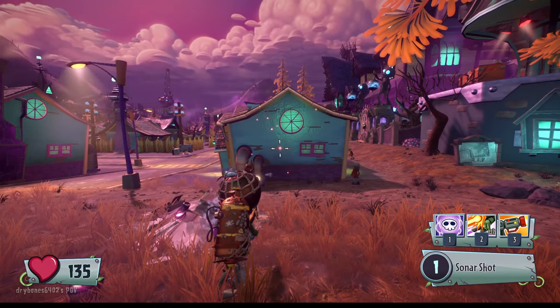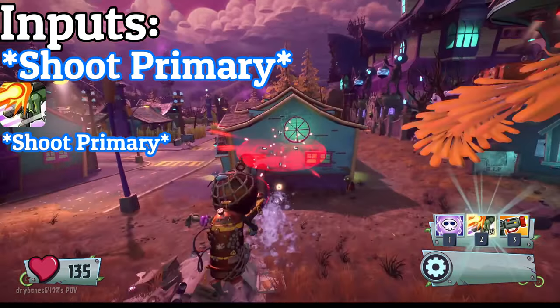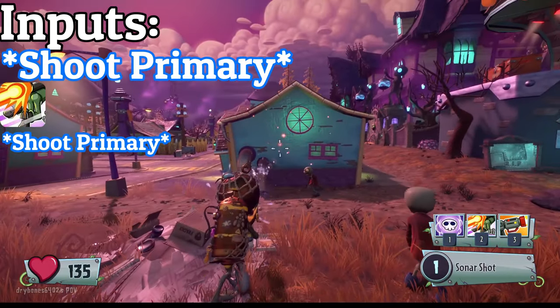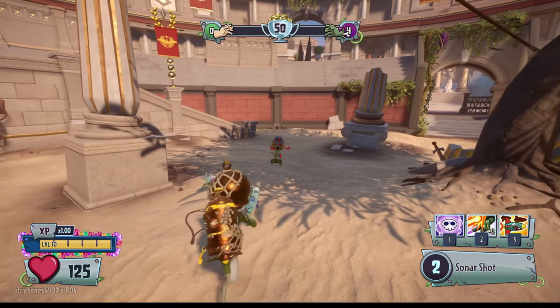Imagine shooting like this — couldn't be me. If you shoot one shot as a Scuba Soldier, then rocket leap, then shoot another shot, it is way faster than waiting for your other shot to come out. This could also be used as a Stinglot Peashooter, which is really funny.